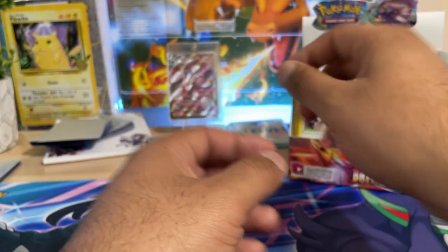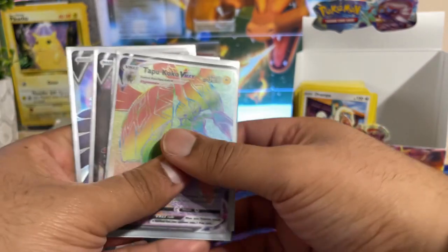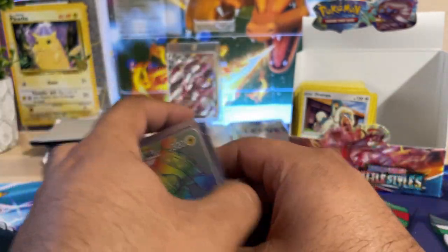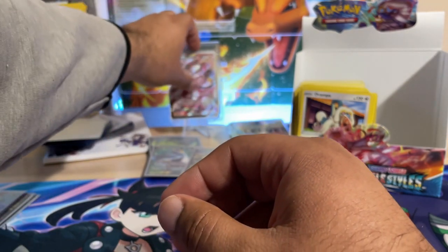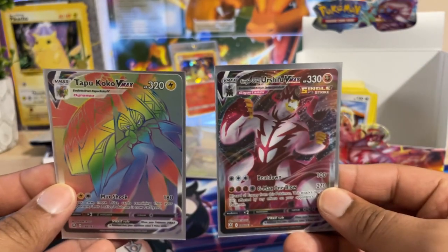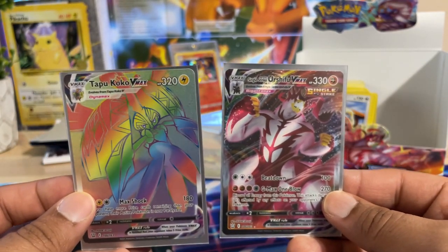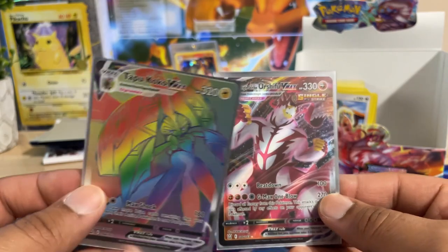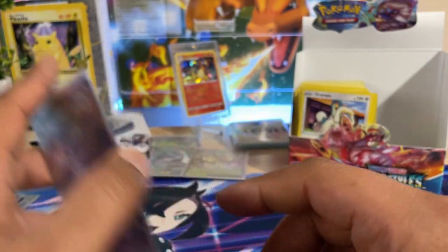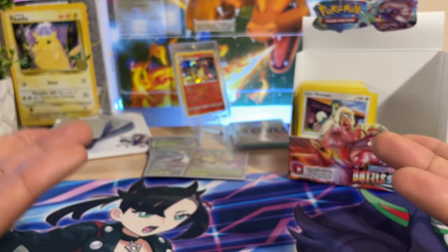Anyway guys, that is going to be it for the video. You've seen the cards — Tapu Koko and the alternate art Urshifu being the top dogs of the pulls. If you enjoyed the video, make sure you subscribe for more Pokemon-related content. This is your boy Smooth Operator from PokeyCat — we will be back.